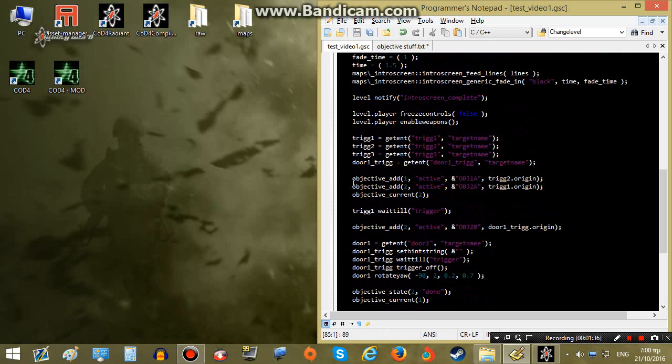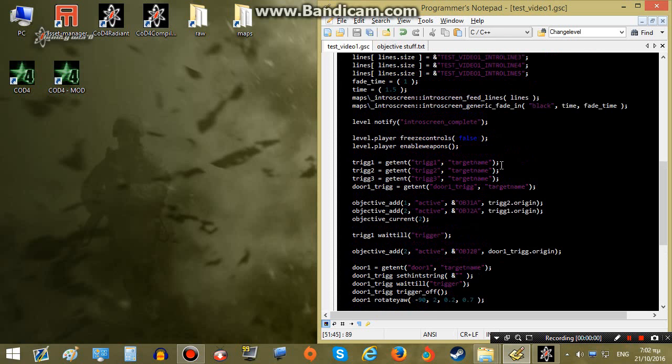Let's see what each of these lines does. The first line defines the first trigger — as you remember we put targetname trig1 to the first trigger and then we simply put any name we want, usually the same as the targetname, and then we're ready to use this trigger in our script. The same thing happens for trig2, trig3, and door1trig — all the triggers we have in our mission. You can see the targetnames over here that we gave them in the editor.